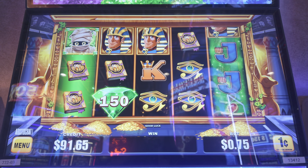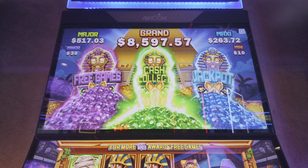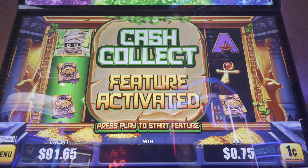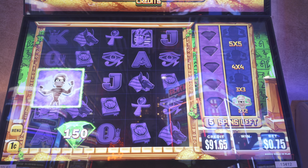Let's see if we can get a few more of those to show up on screen. Get out of here Ra, we don't want any of that — we want more mummies. That collect cash is about to burst! Cash collect feature activated — press play to start feature. Let's do this, we are in to a feature!